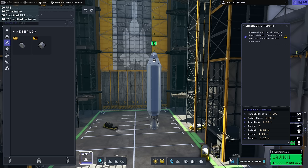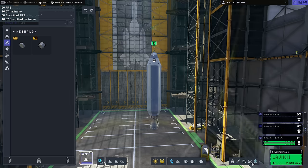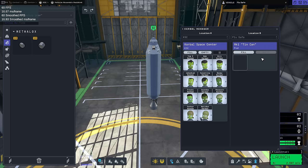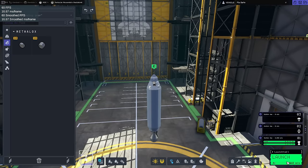Engineer's report — lots of thrust-to-weight ratio. We do have a thrust limiter, so let's use it. I want a very moderate sort of thrust so that we don't get heat effects on the way up. The command pod is missing a heat shield — yes, because we don't have them. Kerbal manager — I'm going to go with Jeb. I have to go with Jeb, sorry everyone. We're very traditional around here. Here it goes.